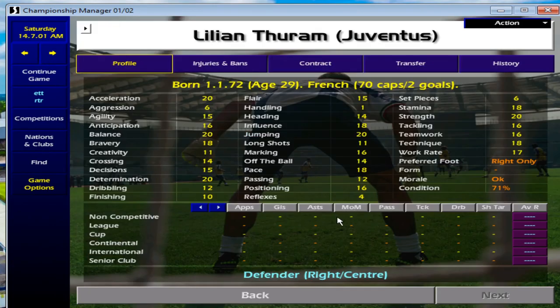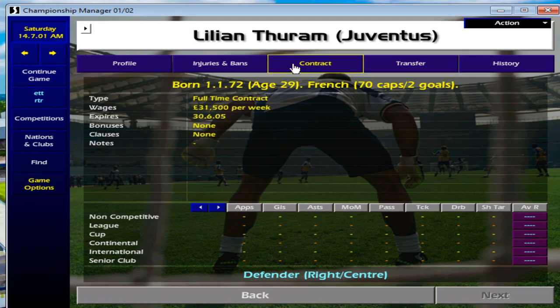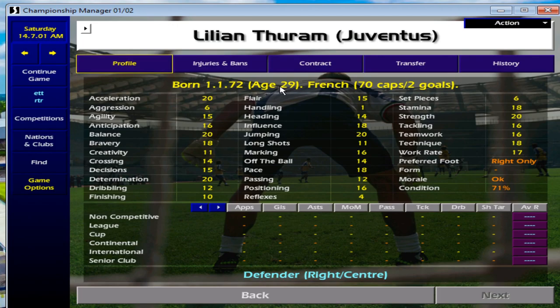Next one is Lillian Thuram. He plays at right back, and again acceleration 20. When I'm looking at fullbacks, I do like them to have a lot of pace — I like to play five at the back with two fullbacks pushing forward and three central defenders. This guy is really good; he can play in both a central defensive role or a right back role, and he regularly moves to top clubs like Arsenal. At 11.75 million, his age of 29 is an issue — you'll only get a couple of seasons out of him — but his stats speak for themselves.